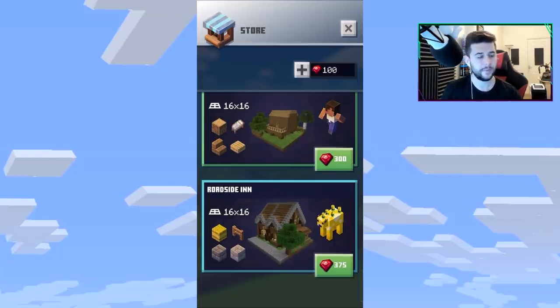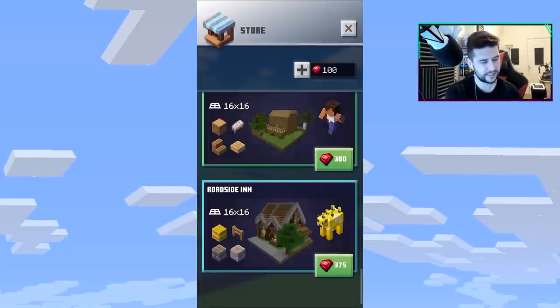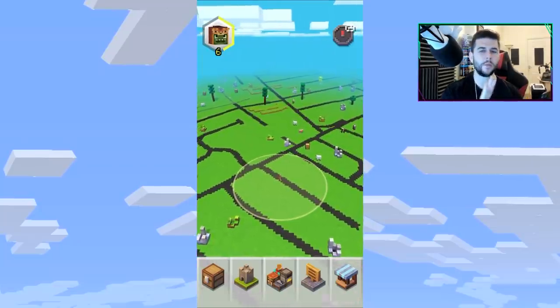The 16 by 16 was only introduced a couple updates ago. If I tap on it, it says 'not enough rubies — you need 275 more, get them here or see more options in the store.' There's a loading animation with a shovel, pickaxe, and axe, but nothing pops up. I've left it for five to ten minutes — I think that's a work in progress for where you'll purchase things.